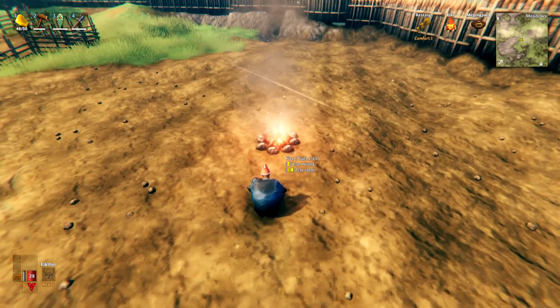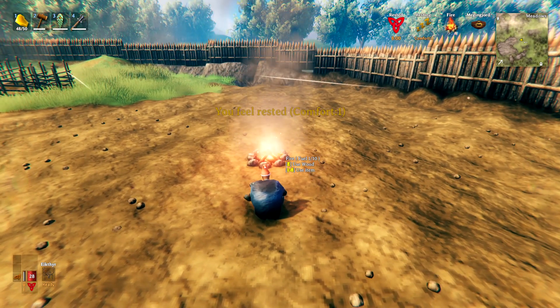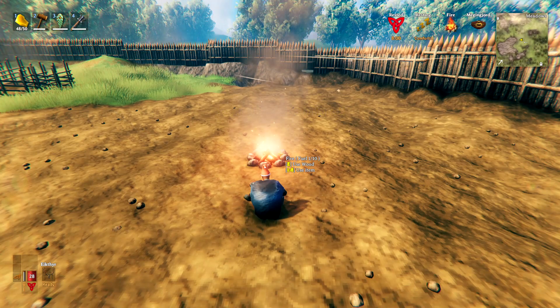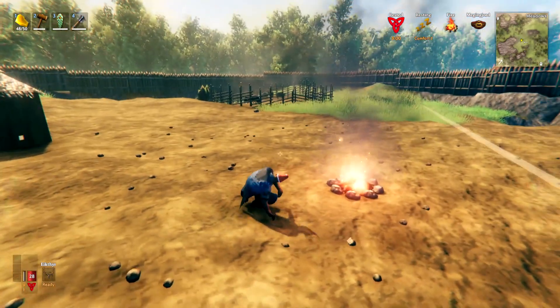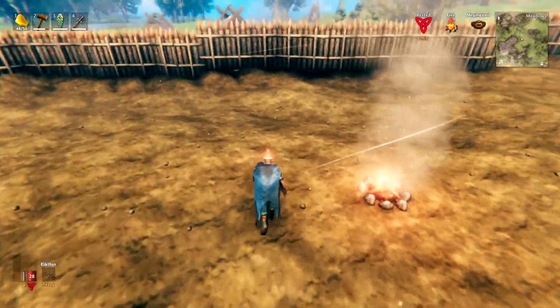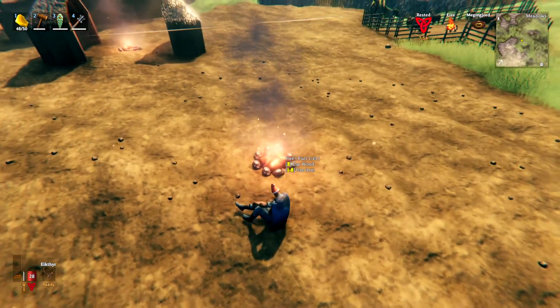All we have to do is sit here for a little while. Each level of comfort adds 1 minute to the rested buff. You can see the rested buff has now shown up and we have it for 8 minutes. If I get up and start to walk around, that 8 minutes will start to tick away. If I need it back, I can press X to sit down near my little fireplace again.